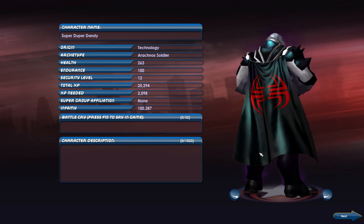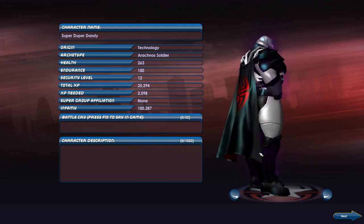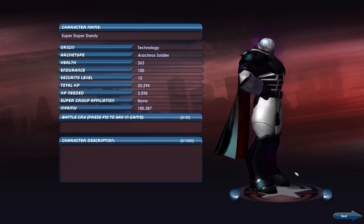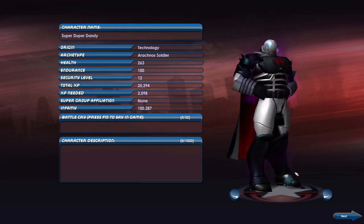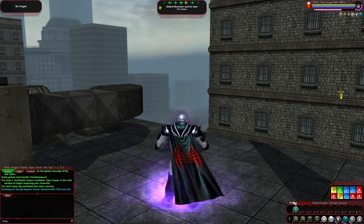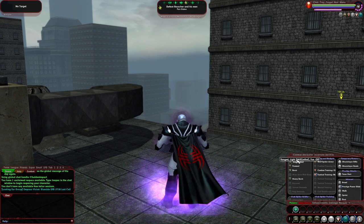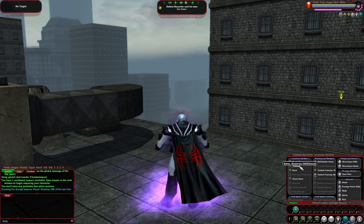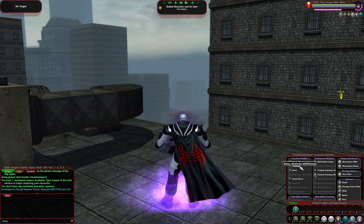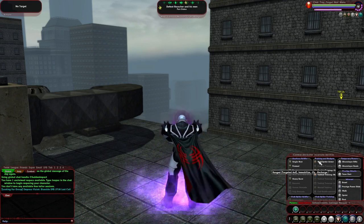We're going to be playing as the Arachnos Soldier. The Arachnos Soldier is a jack-of-all-trades, pretty much. He's more akin to an Arbiter than a normal Soldier. I'm going to show you some of his abilities here. He's mostly ranged. These are all ranged attacks here. I do have Pummel, which is your basic 'pummel the enemy with the butt of your rifle' type attack.